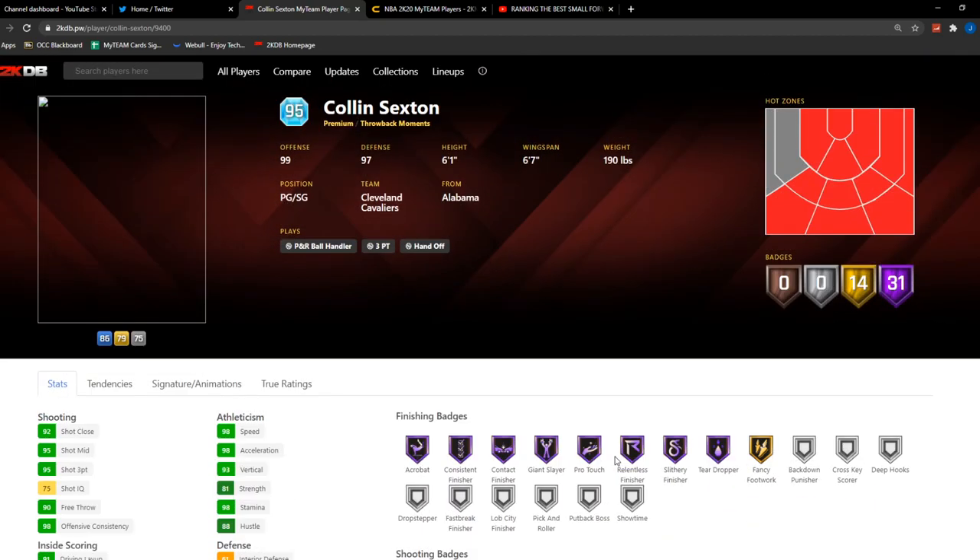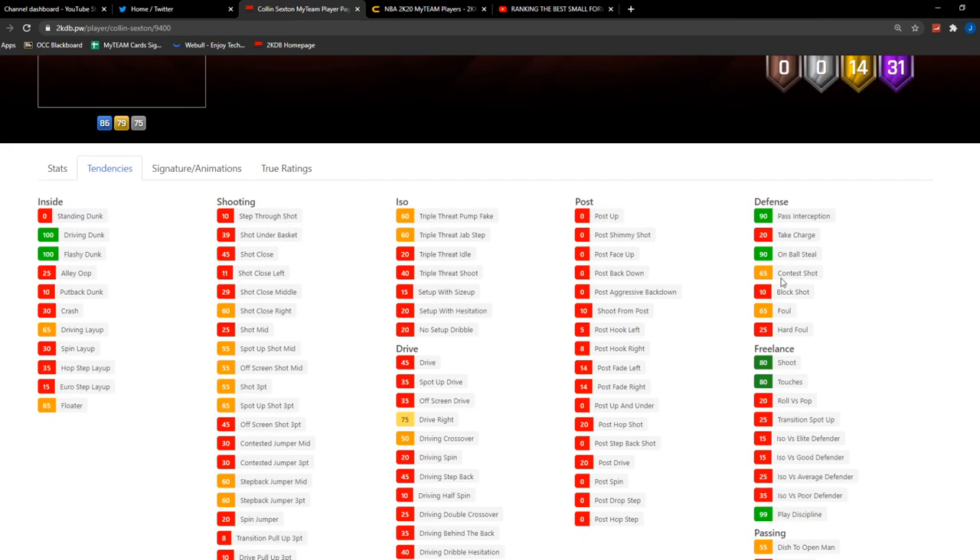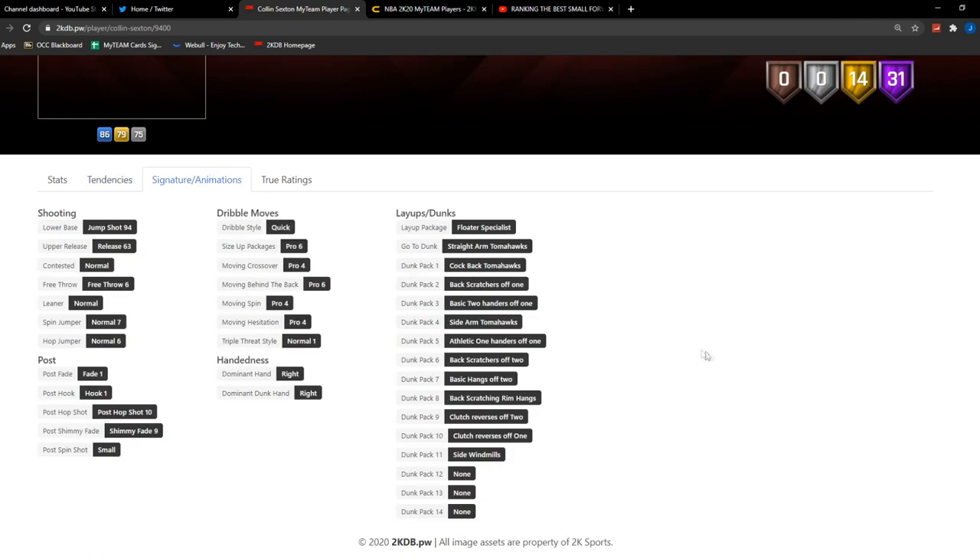Going against those taller PGs, you kind of need Moving Truck or else you're getting pushed back down. For tendencies, he has a really good on-ball steal tendency of 90, which is awesome. But a low shot contest of only 65. That on-ball steal tendency is going to be amazing.